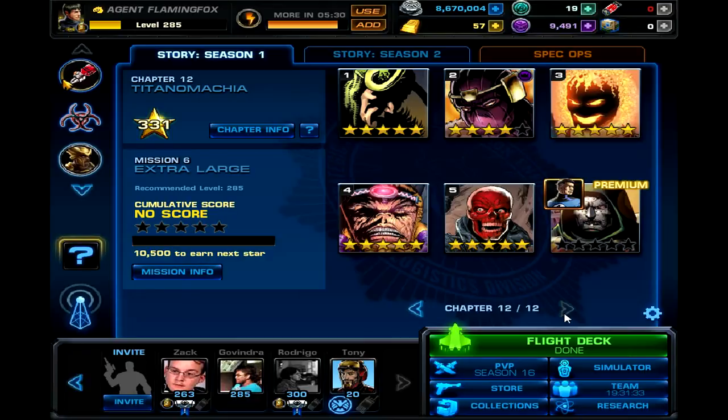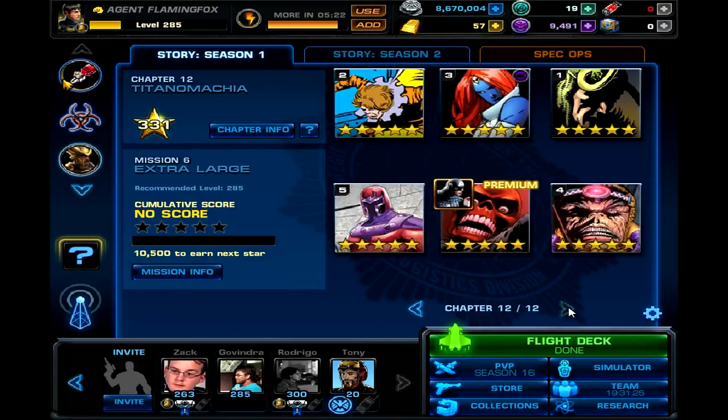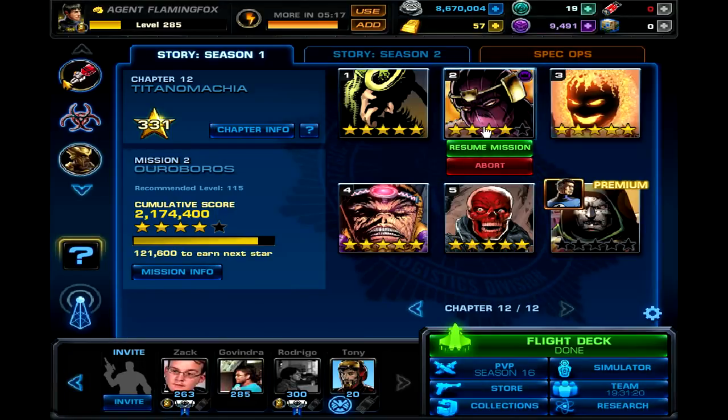Season 1 can give you 72 gold for free. By the time you 5-star most of your missions, it's going to reach somewhere around 120 to 140. And this is the best chapter to get command points — do not doubt it.